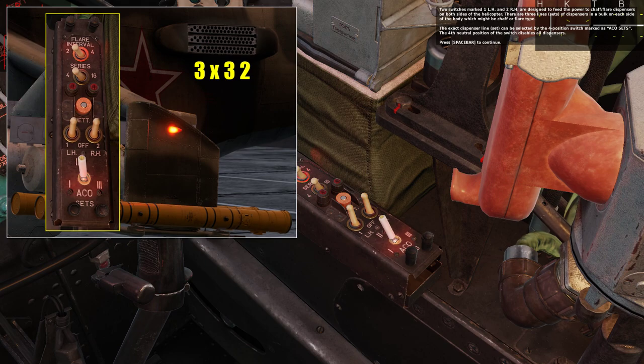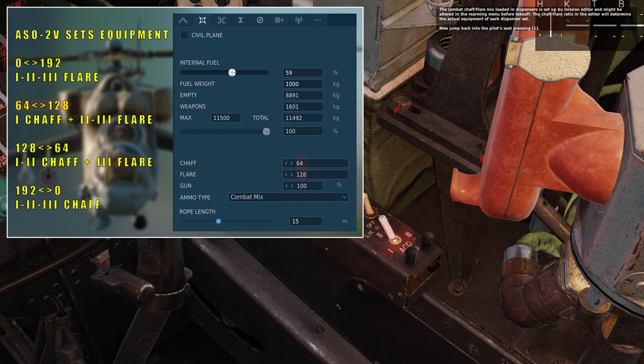Two switches marked 1LH and 2RH feed power to chaff/flare dispensers on both sides of the helicopter. There are three lines of dispensers in a block on each side of the body, which may be chaff or flare type. The exact dispenser line can be selected by the four-position switch marked ACO sets. The false neutral position of the switch disables all dispensers. The combat chaff/flare mix loaded in dispensers is set up by the mission editor and may be altered in the rearming menu before take-off.